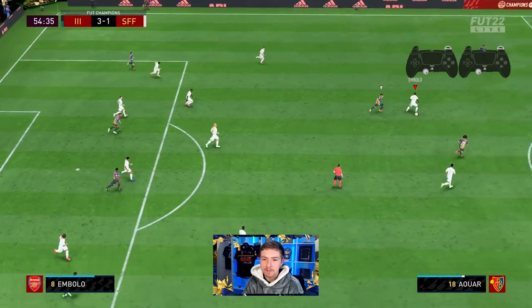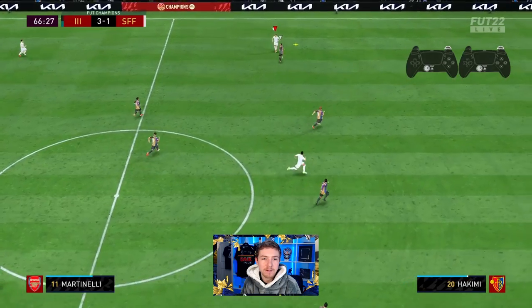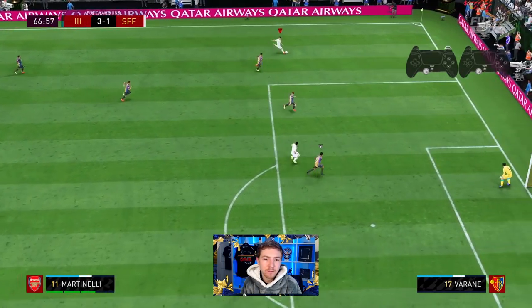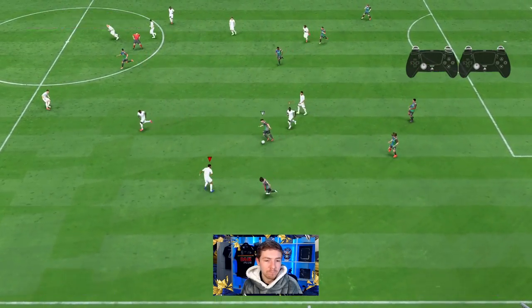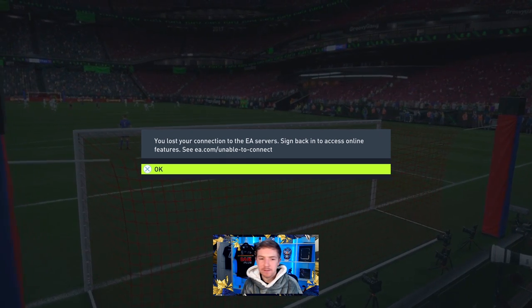Zakaria closing down on the edge of the box. He has a chance to spread play — we see Martinelli free up top and we'll attempt to make the most of it. A right-footed ball in from Martinelli — it was a good ball but we just didn't make the most of it. Then the game just disconnected.